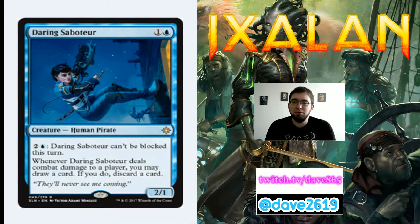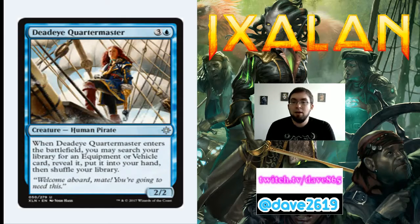Daring Saboteur is 1 generic and a blue for a rare 2/1 human pirate. For 2 generic and a blue, it can't be blocked this turn, and when it deals combat damage to a player you may draw a card and discard a card. You can make it unblockable for 3 mana and loot every turn. As a two-drop on the play, you might hit with it without needing to activate. Be careful — it's a 2/1 and vulnerable to the set's small damage spells. Don't go all-in, but if you drop this on curve it could be a really good card.